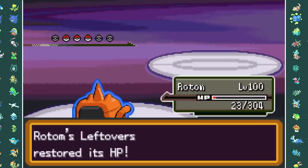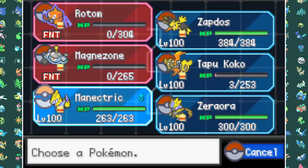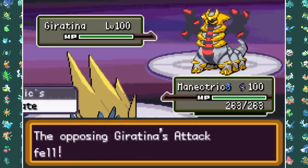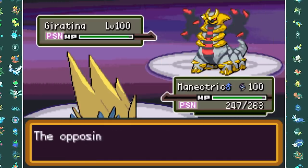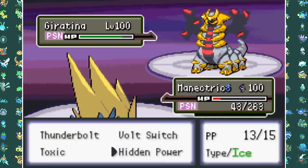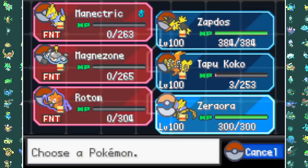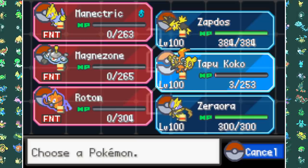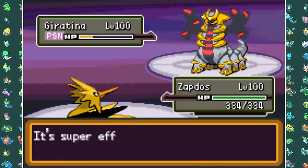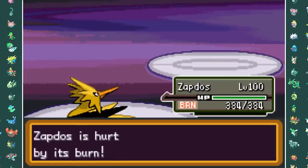Next up is his worst team member - Giratina. This thing will not die. Its strategy is burning you with Will-O-Wisp or Toxic, then setting up Rest to heal at low health, and using Hex which does massive damage if you have a status condition. I try to go for Toxic but Giratina outspeeds and takes me out with Hex. I go into Manectric to poison it with Toxic and whittle it down, getting off Toxic and hitting two Hidden Powers before Giratina takes me down by Toxicking me and killing with two Hexes.